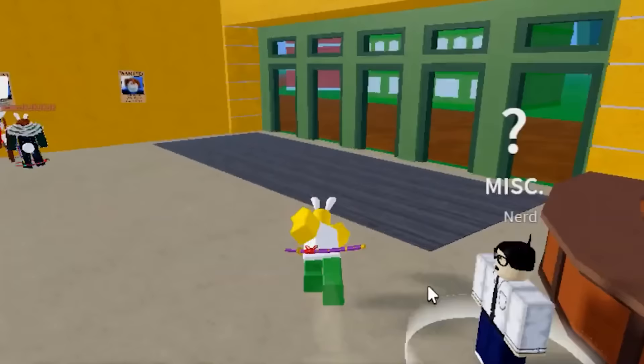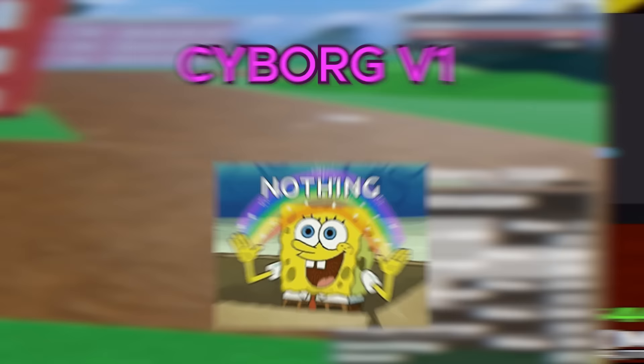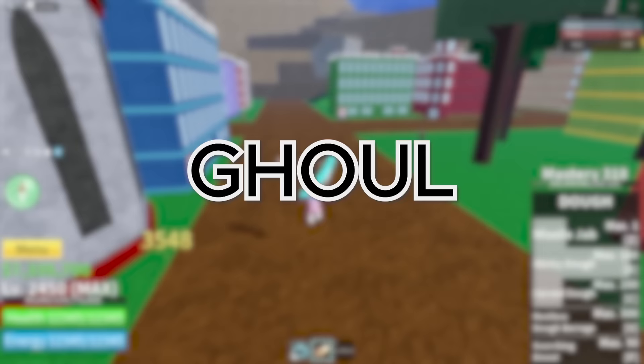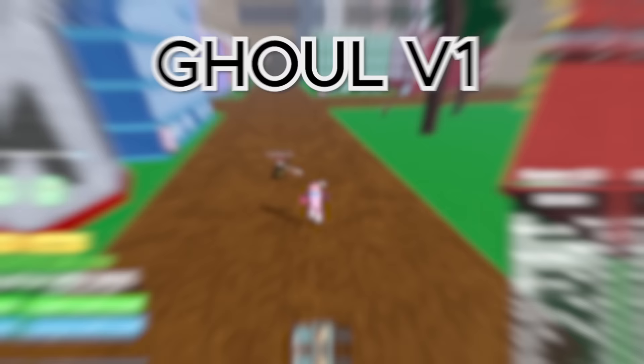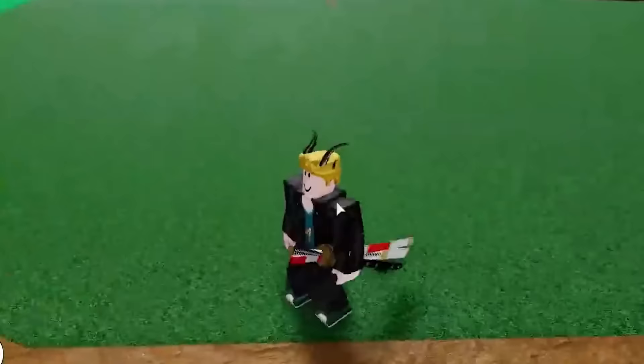We got the Cyborg Race, and this race is actually pretty special. You don't actually spawn in as a cyborg, but you do have a way of obtaining it. And just like the Human Race, for the V1, you get absolutely no new buffs, but you do get a pretty cool metallic mask. Next up, we got the Ghoul Race — just like the Cyborg Race, you can't spawn in as this race, but you can get it through other means in the game. The V1 of this race slightly increases your regeneration speed at night by 30%, and it also gives you a small pair of black horns.